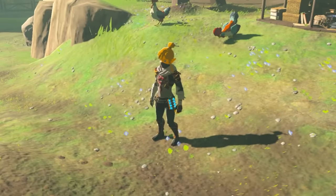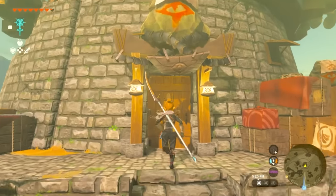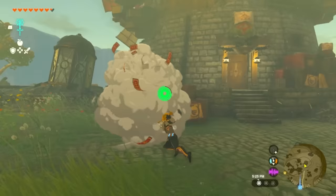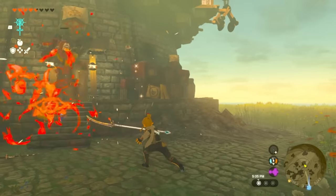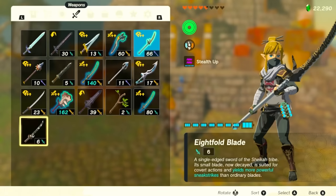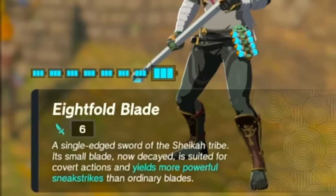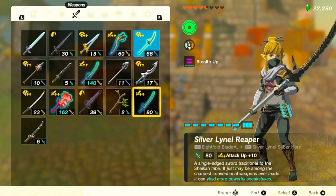Now head over to the shrine by the Akkala Tech Lab. Make your way up to the Tech Lab and approach the door because we're going to need a Yiga weapon. This specific weapon has a bonus when it comes to sneak striking, which we're going to enhance with our new stealth outfit. We just have to take out both of these people — that's the only way this battle ends. The weapons drop, and if you read the Eightfold Blade, you can see the blue text that says it yields more powerful sneak strikes than ordinary blades. It does have a low base attack, but we can compare it to the Eightfold Blade with a Silver Lynel Saberhorn plus-10 enhancement, making it effectively 15.